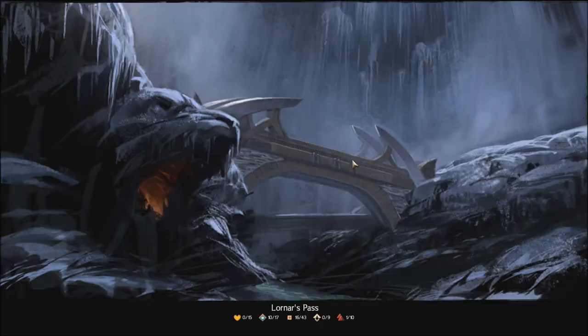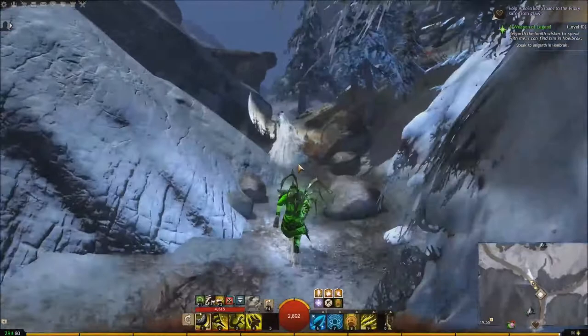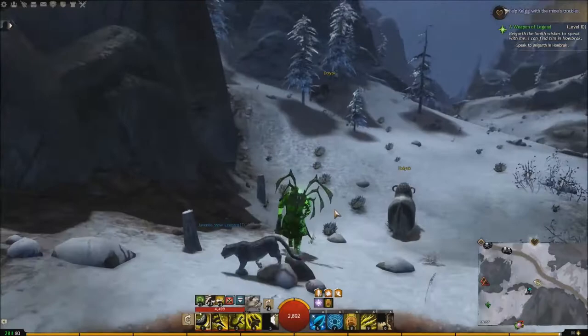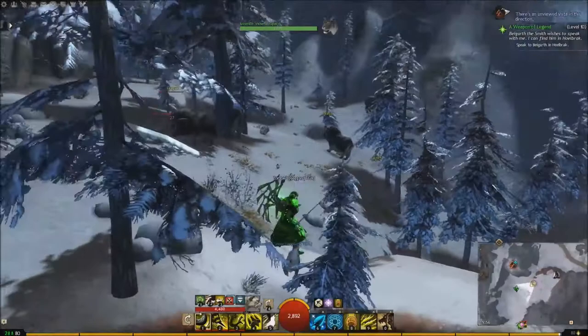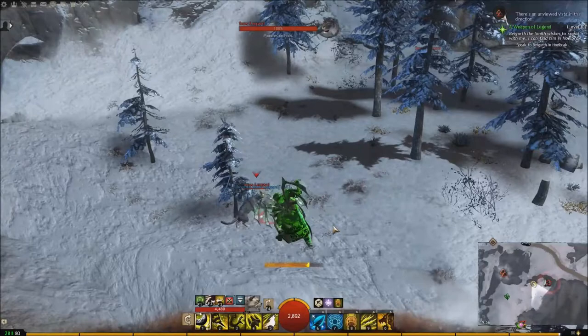There are more here if we go north. We're going to go over to Mistraven Waypoint and run towards Nentor Valley, hugging this wall. They're kind of here on the map. There's one over there and there's usually at least another one. That's an Arctodus — but yeah, there we go, behind the iron ore.